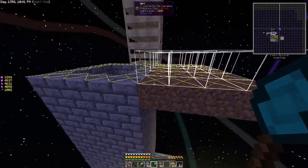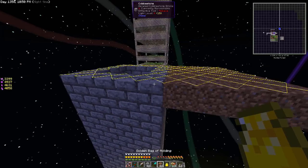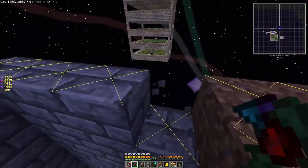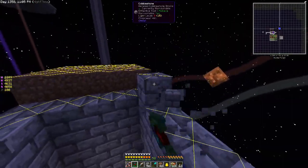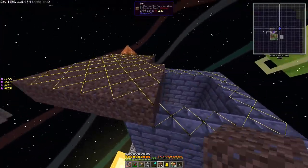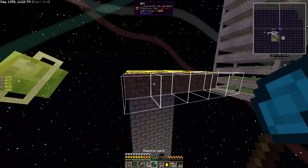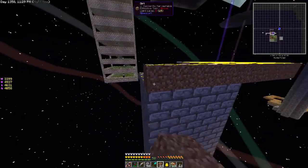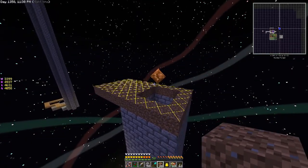We want as much area as possible converted into cursed earth so we can get as many mobs as possible. The most we're going to be able to do is six blocks out — that's how far a fan can go. Then we'll go like this all the way around. Let me take care of filling out this dirt platform and I'll bring you back in just a bit.